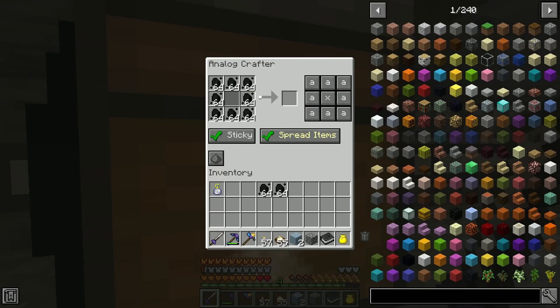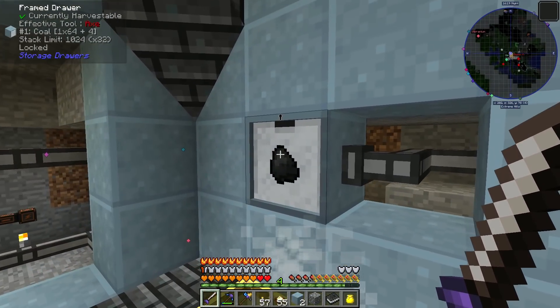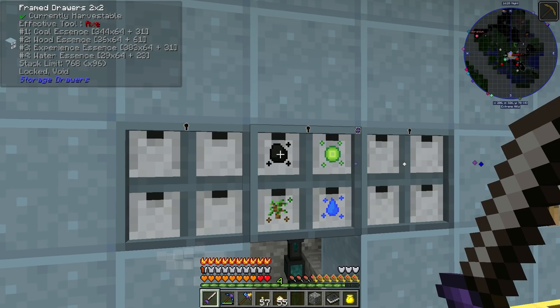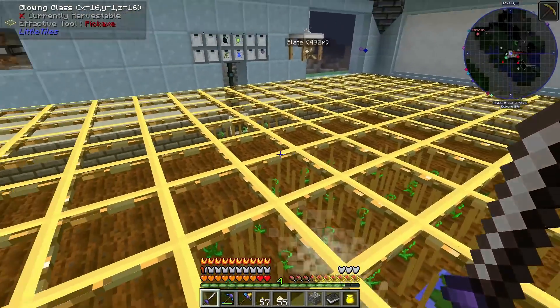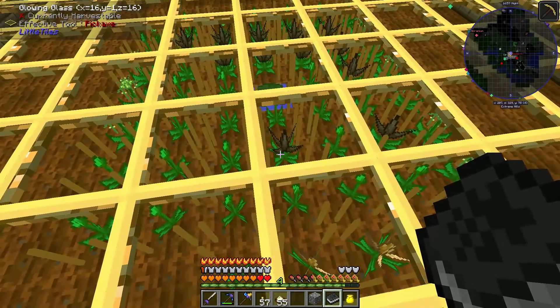I'm going to disable that side — I didn't realize it filled up and stopped crafting coal. But no worries, we didn't run out. Right now we have 344 stacks of coal essence, 36 stacks of wood essence, 383 stacks of experience essence, and 29 stacks of water essence.